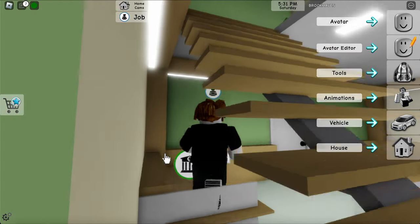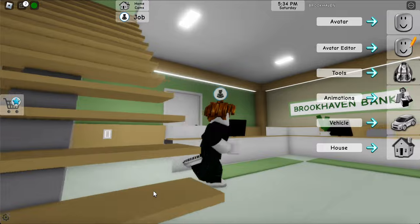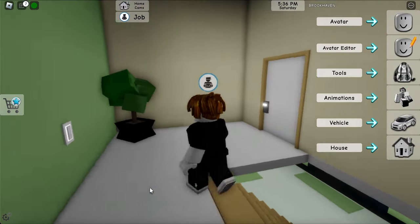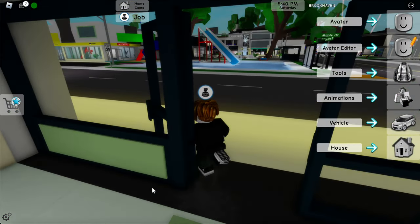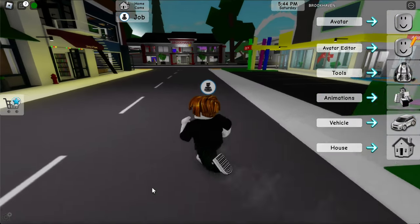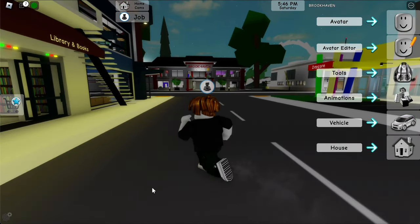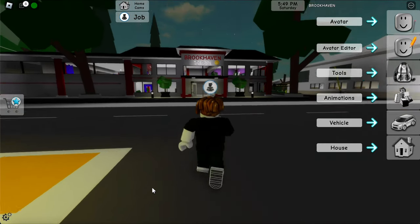Once we're here, jump five times: one, two, three, four, five. Then head all the way around to the Brookhaven Bank. Run all the way up to the Brookhaven Bank — it glitched but we're good. Run up here and try to go through the door; if you can't enter that way, go around.